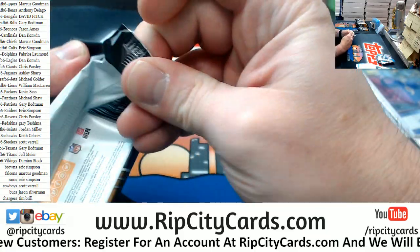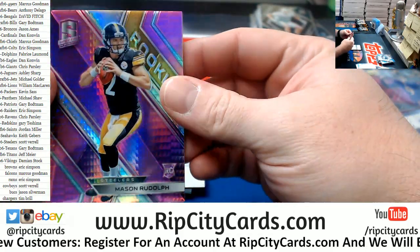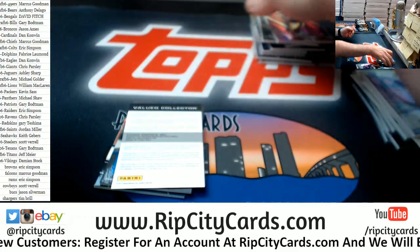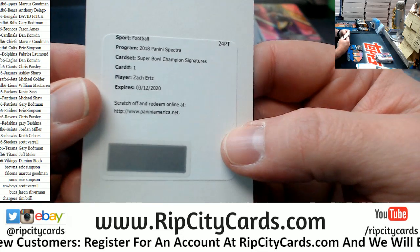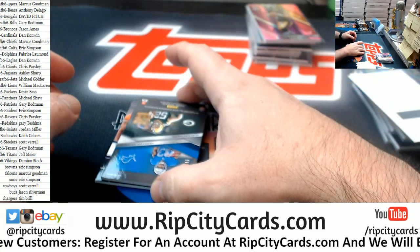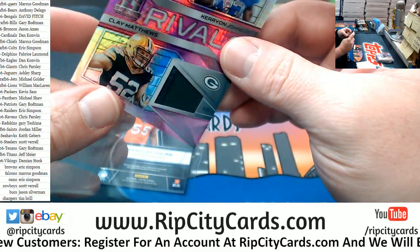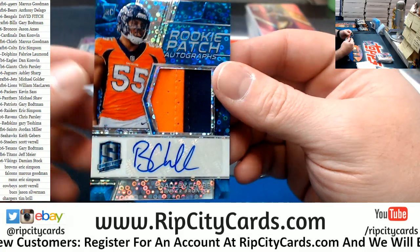I'm gonna need more sleeves. We have got a Mason Rudolph swatchery for the Steelers and another redemption — a Zach Ertz Super Bowl champion signatures for the Eagles. A numbered to 15, Random Johnson and Matthews rivals — whatever. And numbered to 75, a Broncos two color patch autograph for Bradley Chubb.